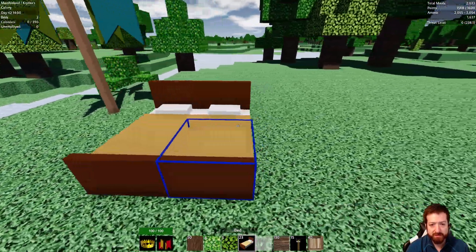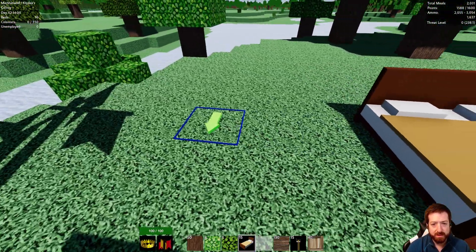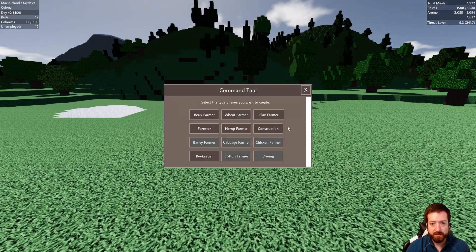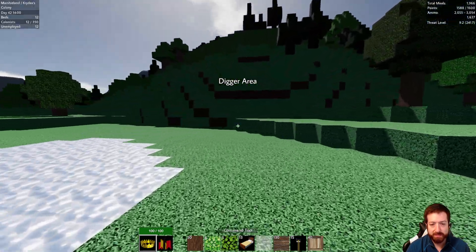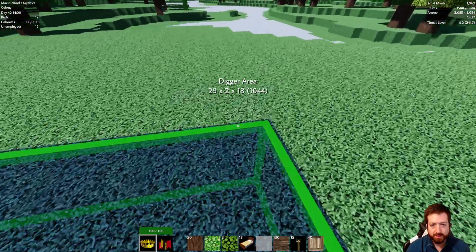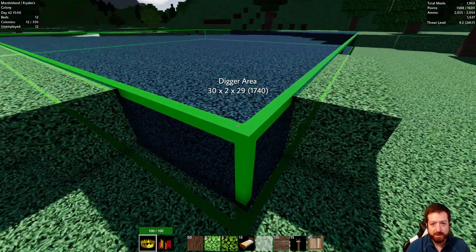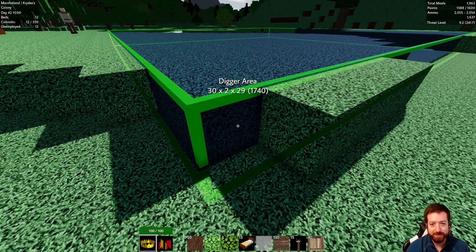I'll make a little house for colonists, but we're gonna start out with just some beds on the grass because I need some clearing of land. We'll get 12 to start, and we're going to do a digger area to flatten this whole region. We're farming — I kind of want it to be 30 by 30, but that's not going to work here.